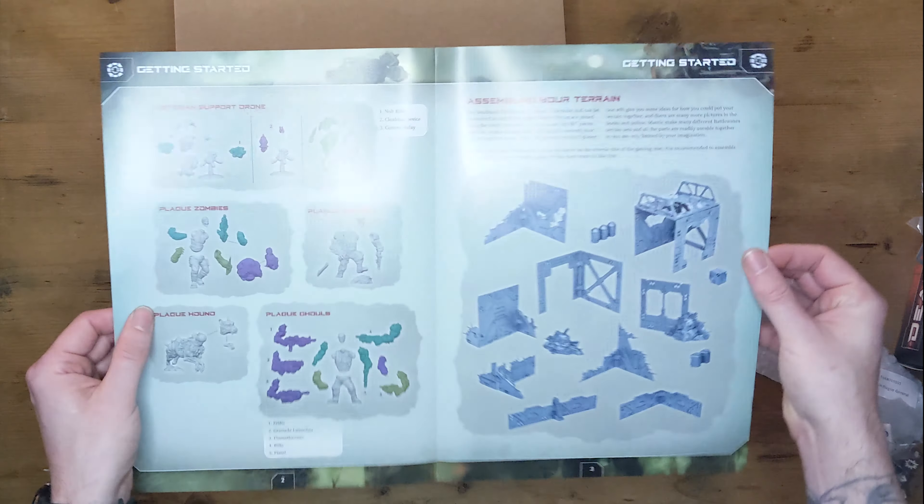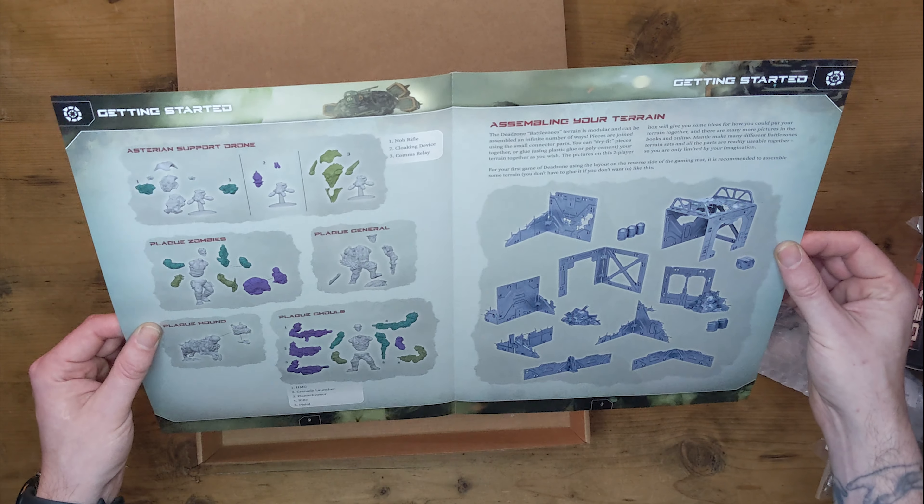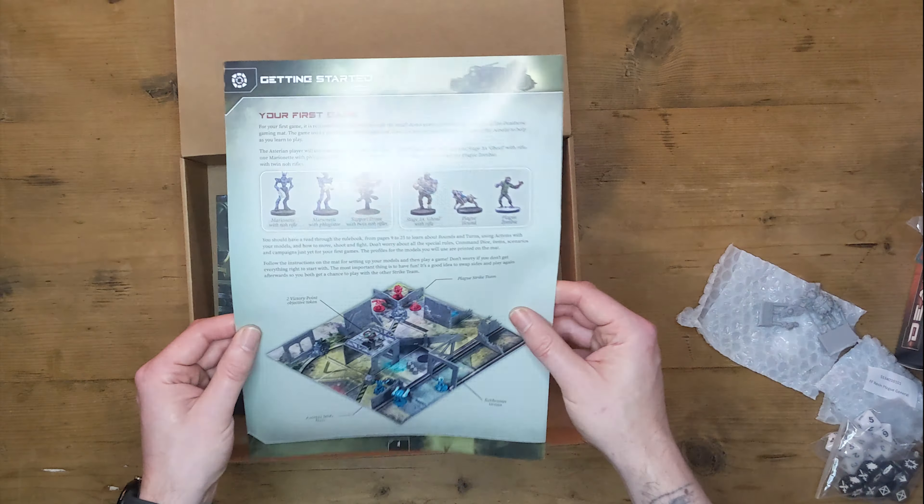You've got your how-to-build guide. The terrain is super open — you can basically just make what you want — but it does have instructions showing how to build the models in here as well.